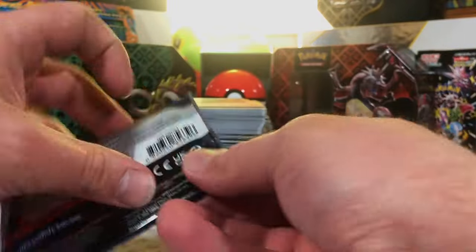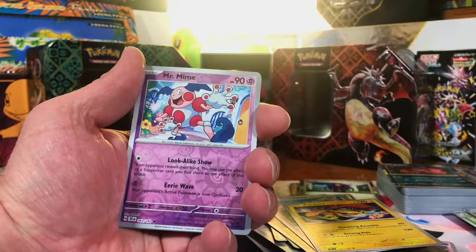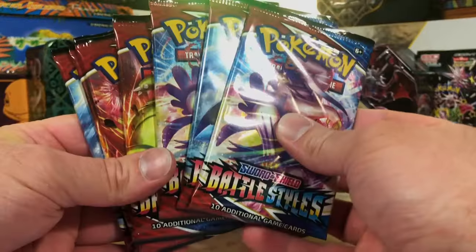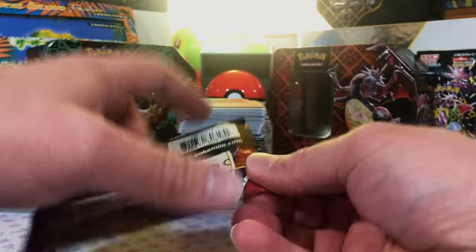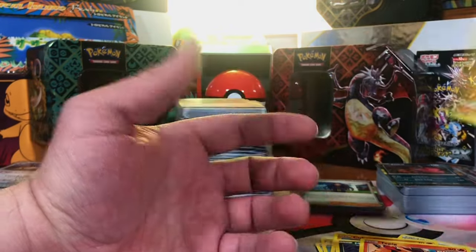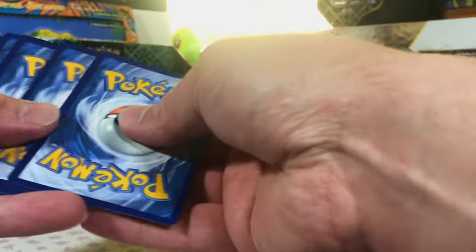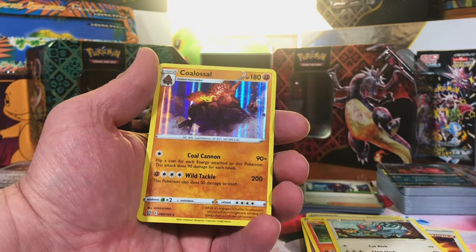Last pack of Temporal Forces. Rybombi Reverse. Mr. Mime Reverse. And Myrodon Hollow. Next up, seven packs of Battle Styles — we're in the Sword and Shield era now. Sandaconda Reverse. And Marowak Non-Holo. See if we can pull that Tyranitar. Rapid Strike Energy Reverse. And Colossal Hollow.